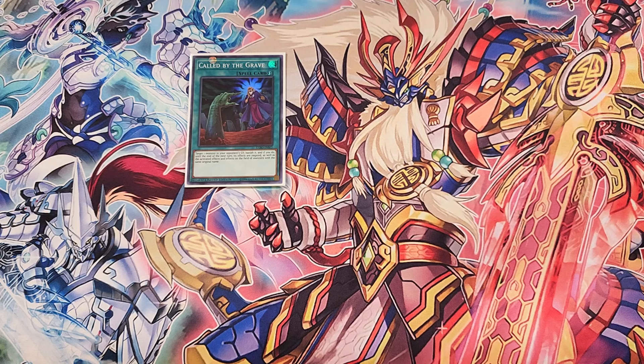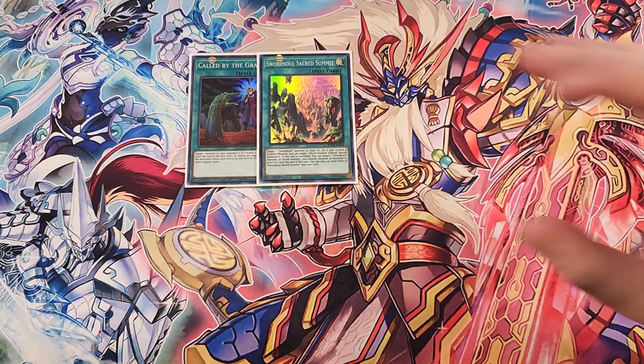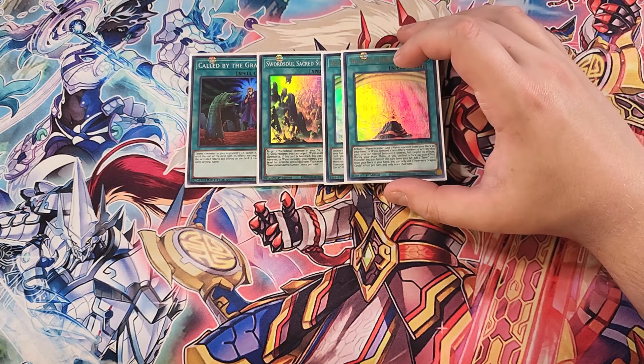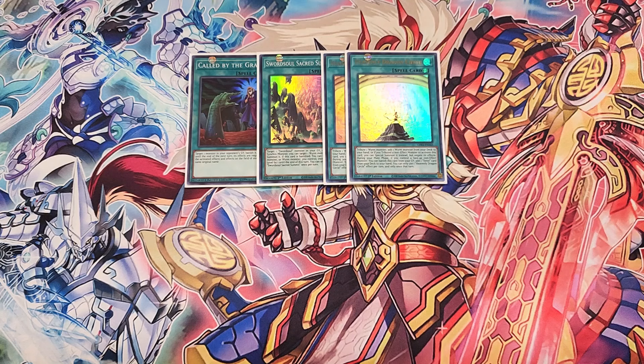For the spells, we start with a single copy of Called by the Grave. Called by the Grave is definitely a one-of in the build to stop your opponent from hand trapping you while you're going in for your plays. We run a single copy of Sword Soul Sacred Summit, which is basically Monster Reborn for your Sword Soul monsters, which is why I play it as a one-of.